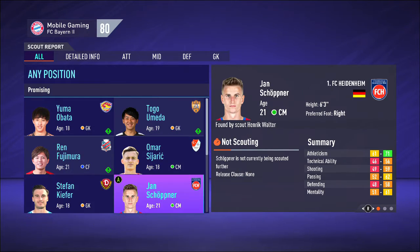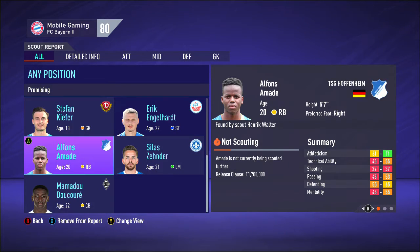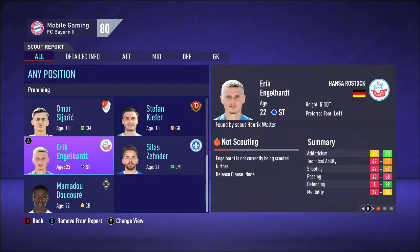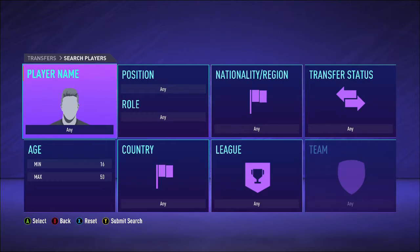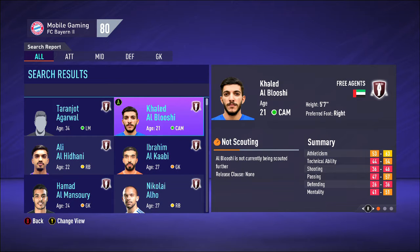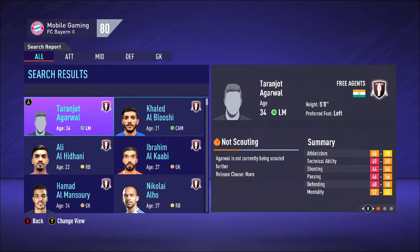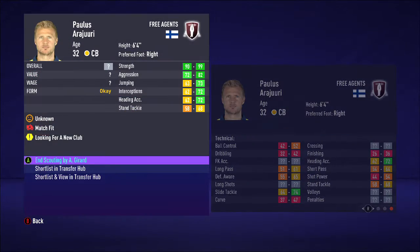Now I want to go to transfers. Here are some of the players that we have been scouting. We're going to ask to scout some of these players. We're going to scout this guy here. There's a free agent — in every single career mode that I play, no matter what career mode save I make, he is always a free agent. I have no idea why. He looks like he has some good stats so I'm going to scout him. I'll scout this guy as well.